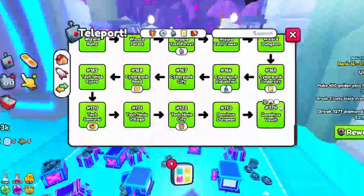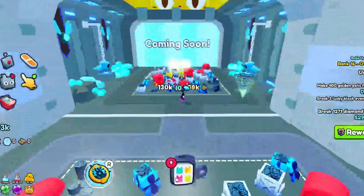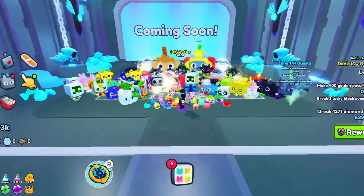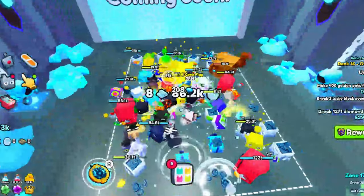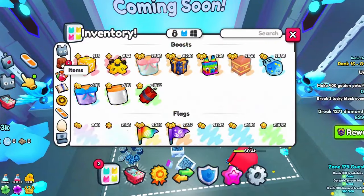The best way to get these keys is to go to the last area you're up to, which for me is area 174. Equip your best pets and just grind out this area to try to get the best loot you can.